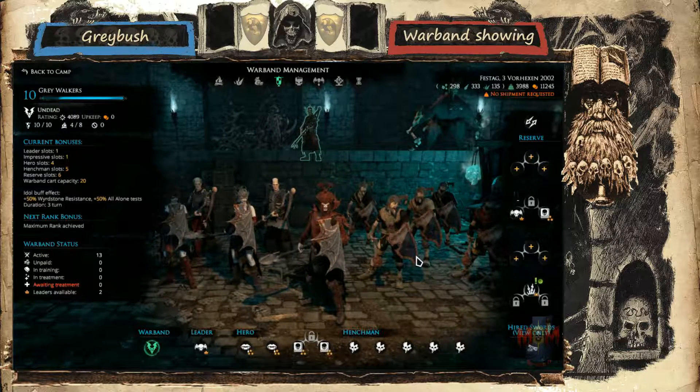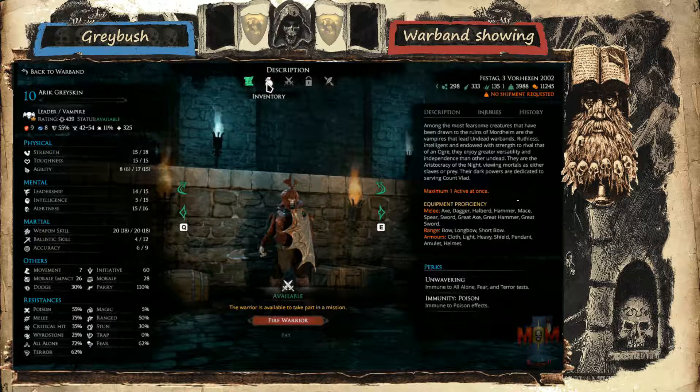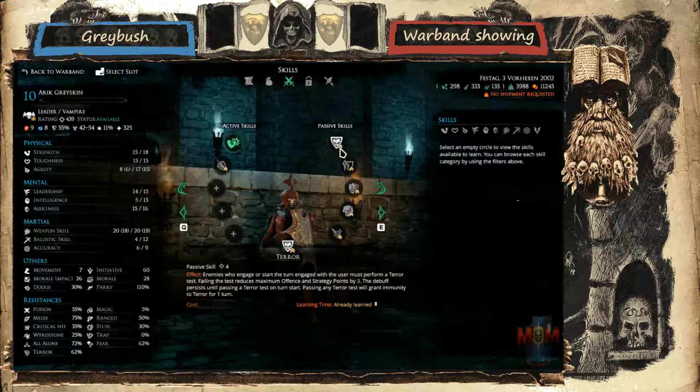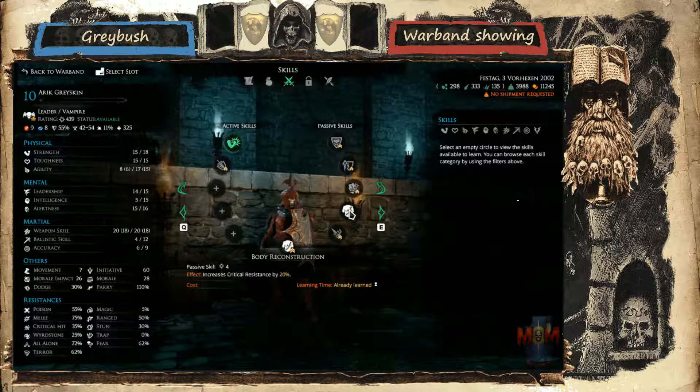We'll start off with a leader. Here we've got a nice leader - he's Eric Greyskin. As you can see, he's very focused on high melee defense. He's got Strong Blow just to add a little extra punch when needed, and Defensive Stance to increase melee resistance. Normal Terror, of course. Shield Specialist. Armor Pushing to keep movement up but still have high armor. And Crit Resist with Body Reconstruction, because I really don't want armor being invalidated by crits. And Awareness to round it off. Solid guy - a powerhouse.